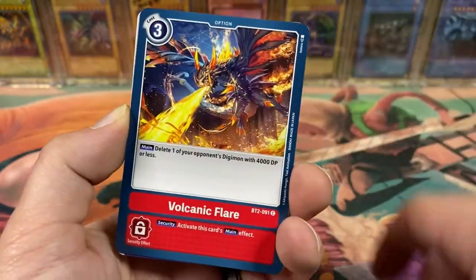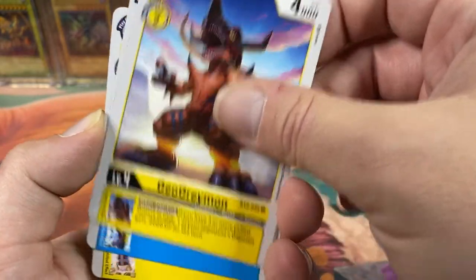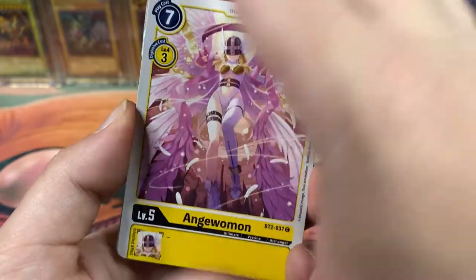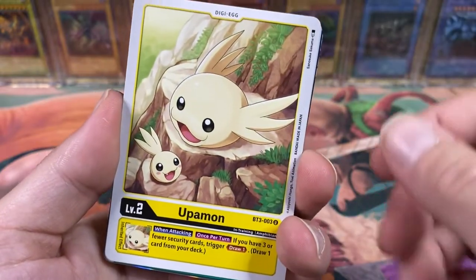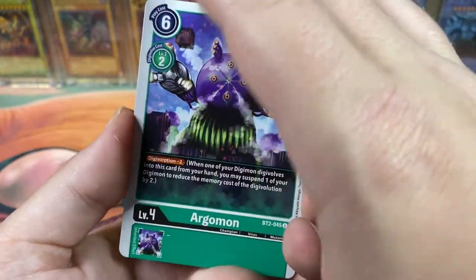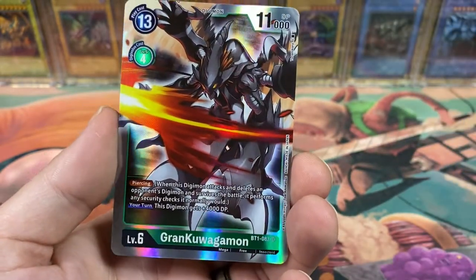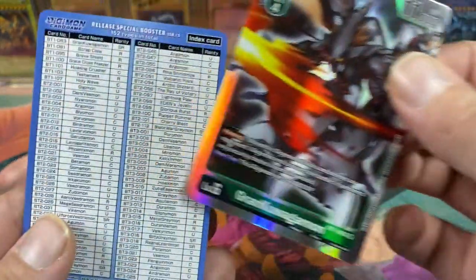Giromon, Volcanic Flare, Gazimon, Geograymon, a Seedramon, a not-so-lewd Anjowomon. There's something crazy back there — Gatomon! Upamon — I think this was from the season with Davis and them. Breath of Gods, and Grand Kuwagamon — that looks mildly familiar. But hey, at least we got a hit in the last pack. That's pretty cool.